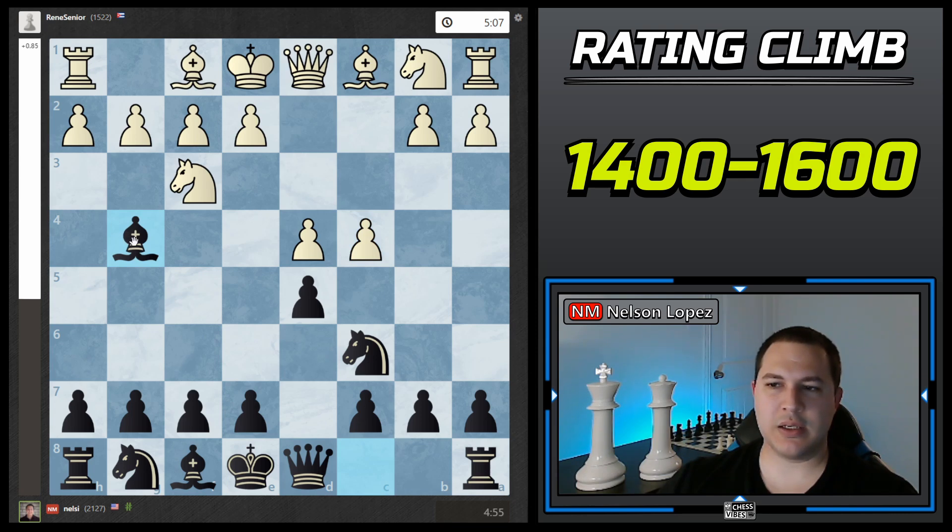The idea behind the Jigoran is you develop your queenside pieces rapidly. A lot of times you can castle queenside, sometimes break open the center right away, and it can get pretty tricky. I played Bishop g4, and he played e3, which is a pretty passive move, but it is one of the main lines.